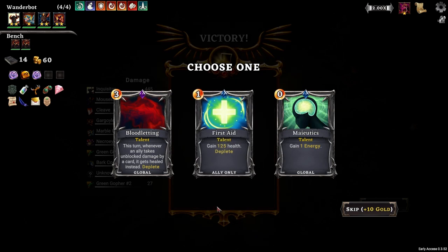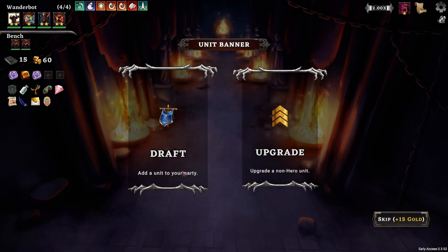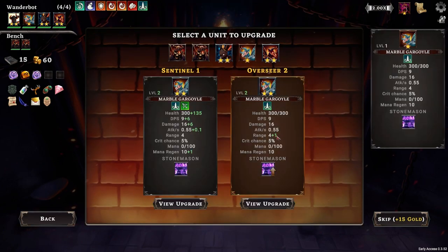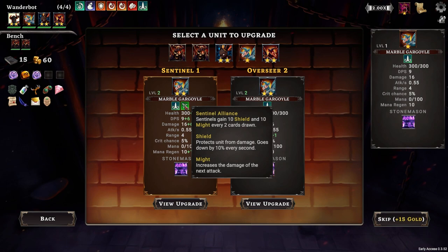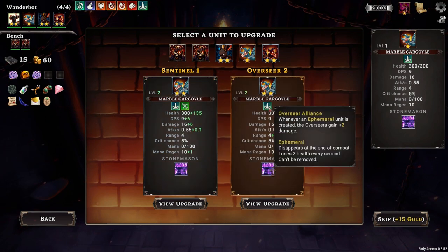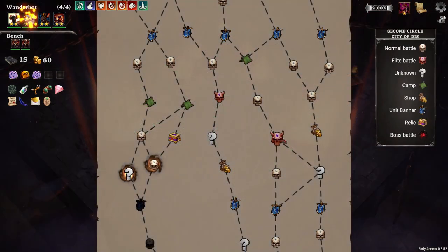Gain 125 health, deplete. Whenever an ally takes unblocked damage by a card, it's healed instead. I'm going to go for first aid - just a little bit of healing goes a long way. I can draft a unit, but I think I want to upgrade. Specifically make this guy maybe better. So what does this do? Two clones of itself, one clone of itself - so maxing this sucker out is good stuff, because we want to get up to Overseer 3.